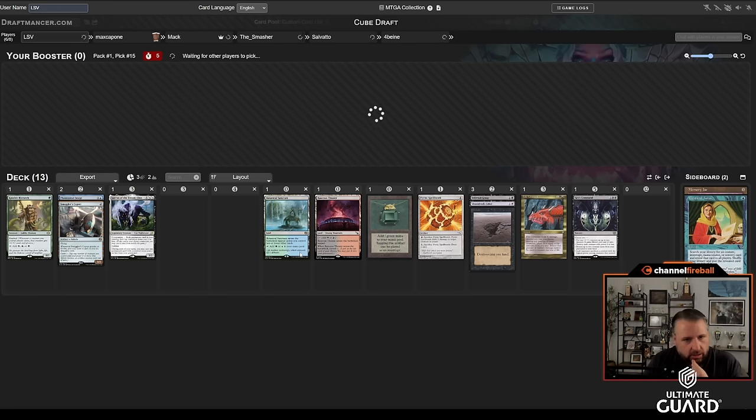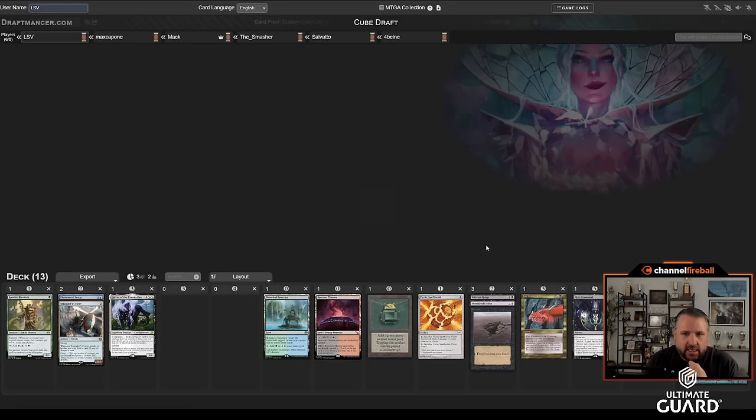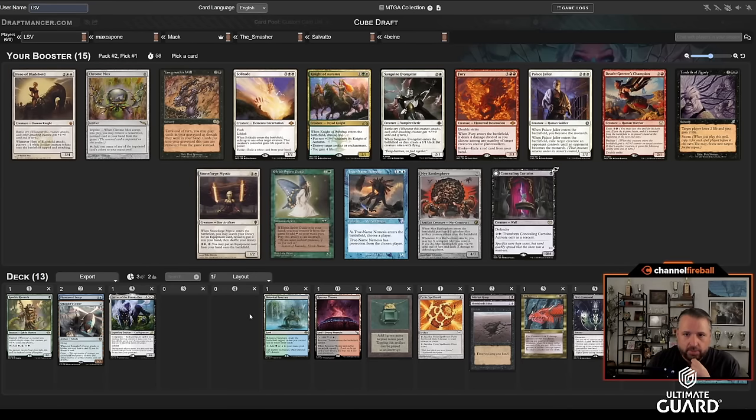I'm looking forward to opening the Lotus to go with my Lurus, but I like how pack one went. I could use a little more fixing because I'm trying to play currently four colors, but I'm not that deep into green so I could definitely get away from that. This is a kind of rough pack to open — Solitude, Fury, and Palace Jailer — but I think I just ship all of them.